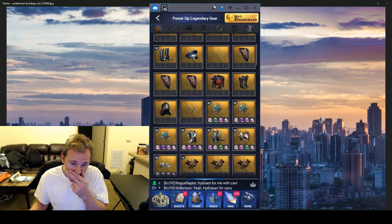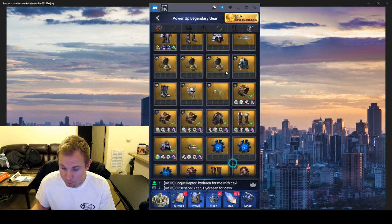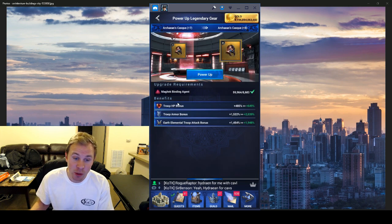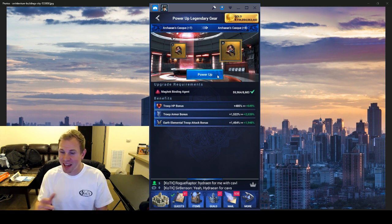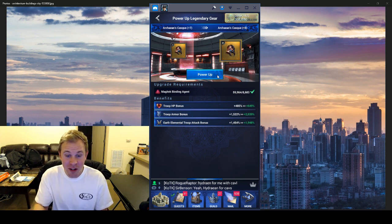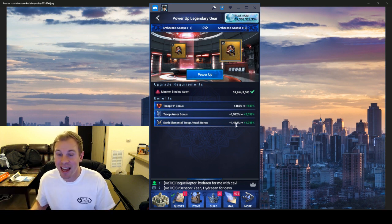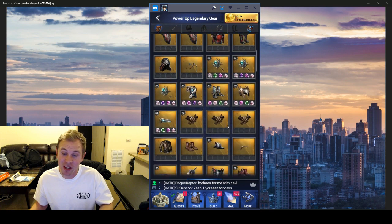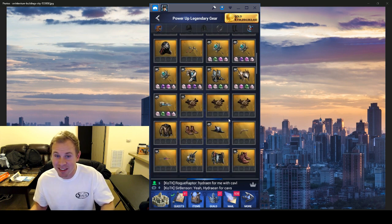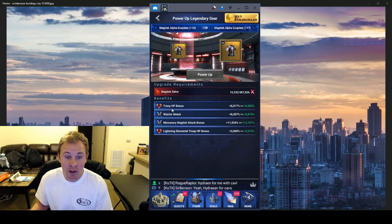Other good gear for defense and getting victories is the Magitek Alpha and the Archaean — both give you troop HP, and the Archaean also gives you armor and earth elemental troop attack. So the Archaean is kind of a sneaky attack gear too: you get defense buffs like HP and armor, and if you have earth elementals you get a good attack bonus for them. It also gives you trap HP and trap attack — it's kind of good defense gear just in general.